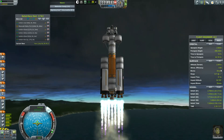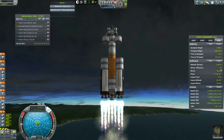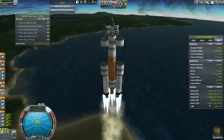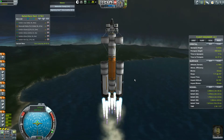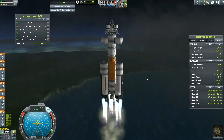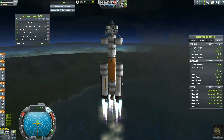There we go, right at 99% atmospheric efficiency. Looking like it's going to be a pretty simple launch here. I'm a little concerned about the reported delta-V, but we'll find out what it looks like when we get into space. Liowin's flying this thing anyway, so if it can't make it to Jool, he's the one who's going to get stranded — that's the way we play this game.